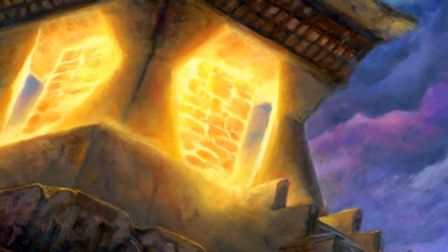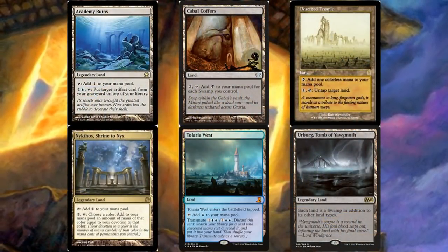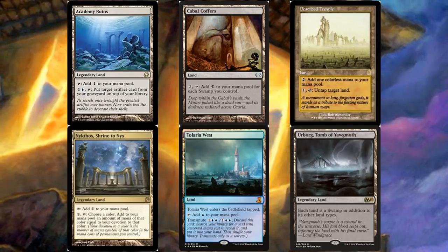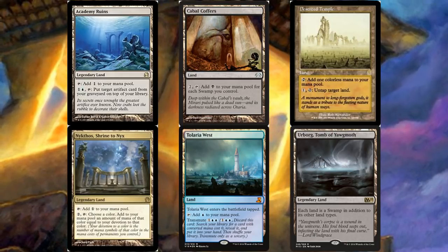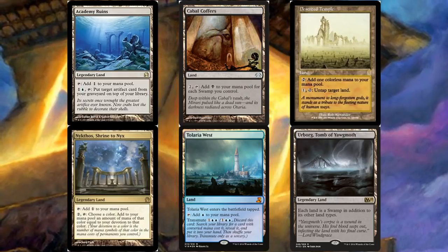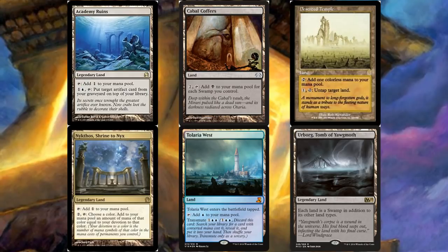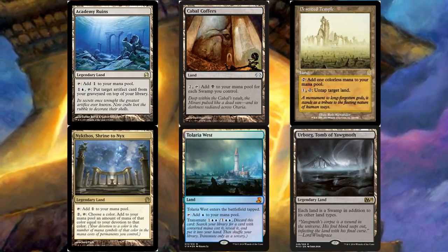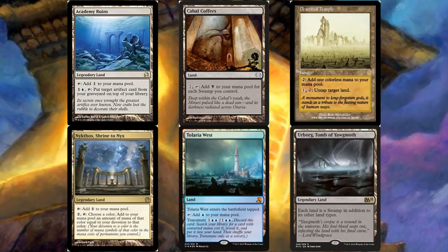Moving on to our lands, we have a bunch of utility ones. Academy Ruins lets us recover artifacts. Cabal Coffers generates black mana for each swamp we control — the more swamps the better, especially with an X-cost activated ability. We have Deserted Temple to untap Cabal Coffers so we can tap it again for even more black mana.